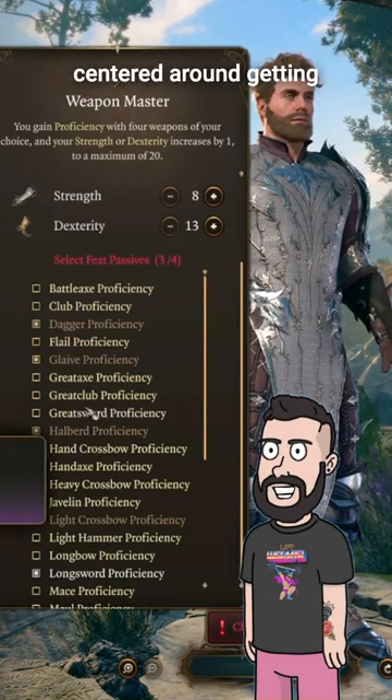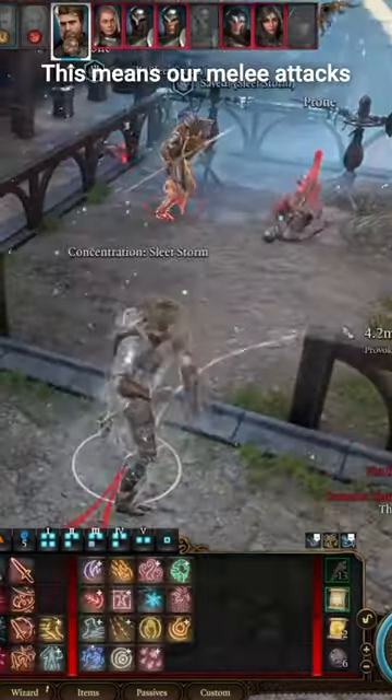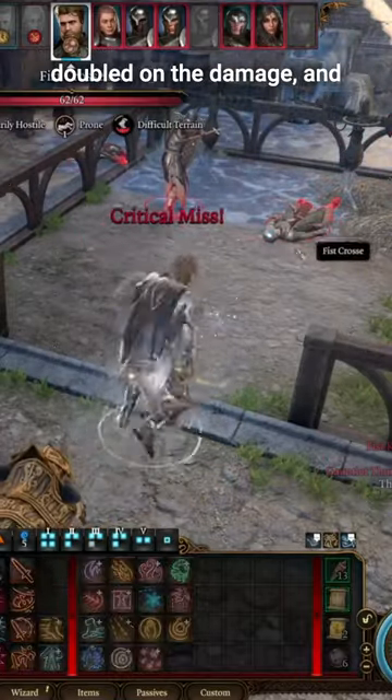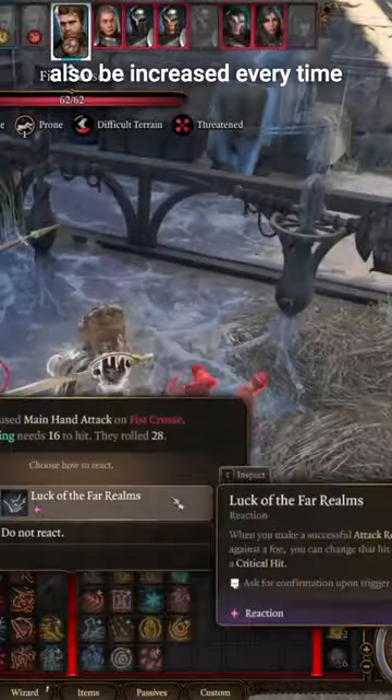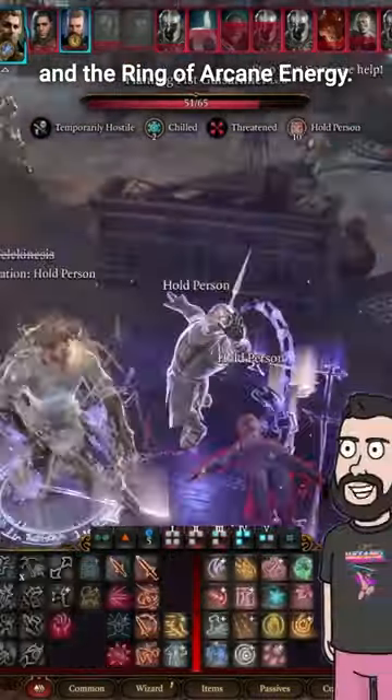We'll wear equipment centered around getting Arcane Acuity and Arcane Synergy at the same time. This means our melee attacks will have our intelligence modifier doubled on the damage, and all our spell saves and DCs will also be increased every time we do Thunder damage, thanks to the Hat of the Thunder Scion and the Ring of Arcane Energy.